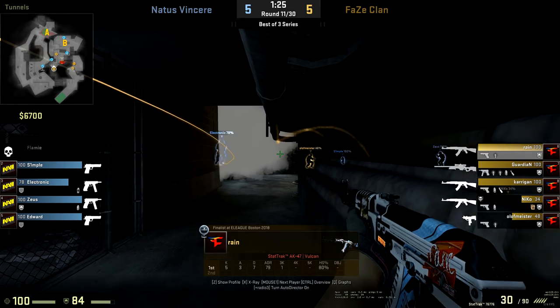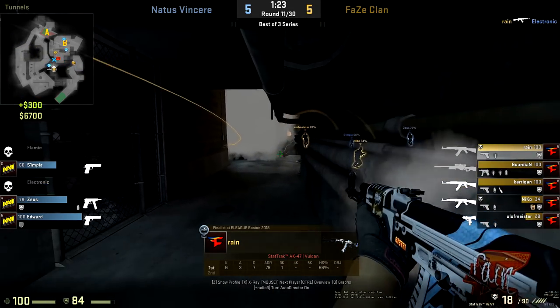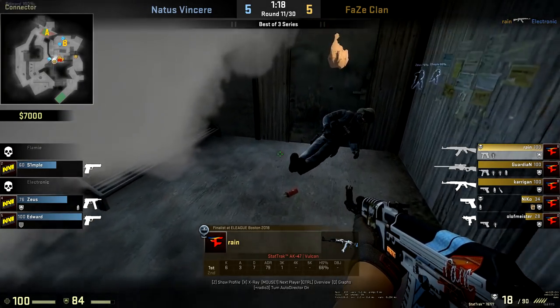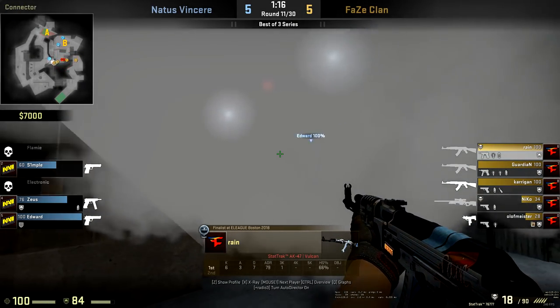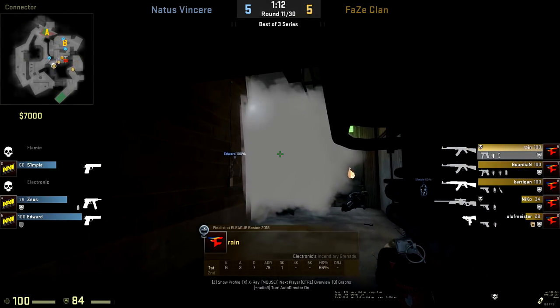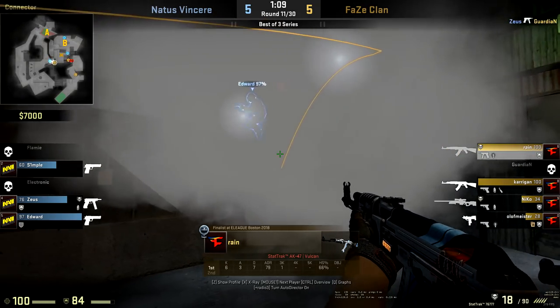Electronic really wants to get out here, but Rain perfectly times his smoke to deny any type of pincer. The CT on short deals with Zeus; Electronic wants to try and come through — Rain says no. Having the back of his teammates is one of the great importances of this connector area, and that's why Rain spends most of his time on the T side around connector — just to enable his teammates to move around somewhere else.